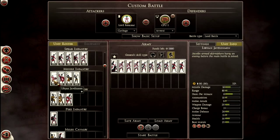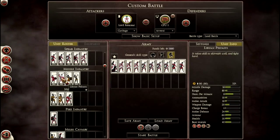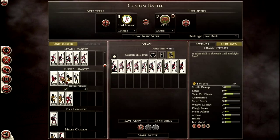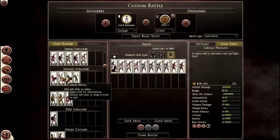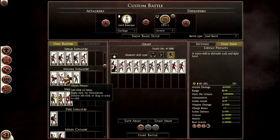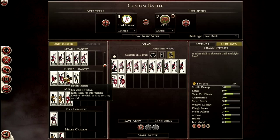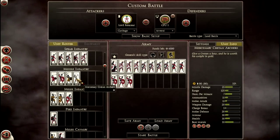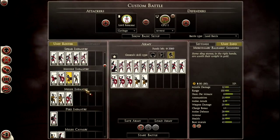Missile infantry wise, you get Libyan Javelinmen and Libyan Peltas, which are very good defensively — look at that armour increase from 15 to 60, better morale, and they only cost a hundred more. They're very good at taking fire, so I'd recommend at least two or three. You also get Balearic Slingers and Cretan Archers as mercenaries. I'm going to take two Balearic Slingers because slingers are awesome.